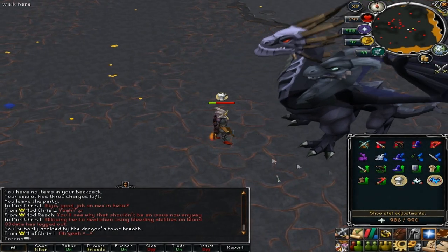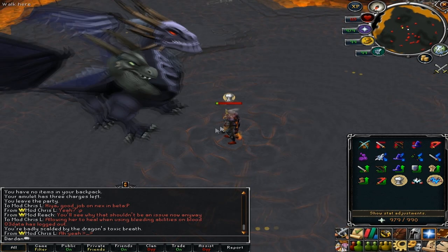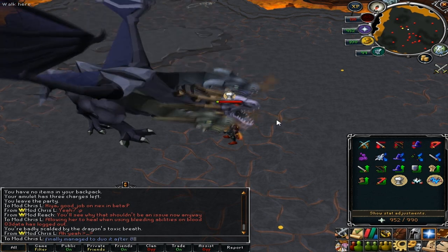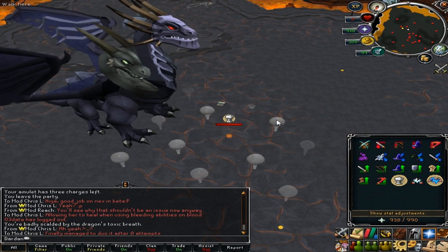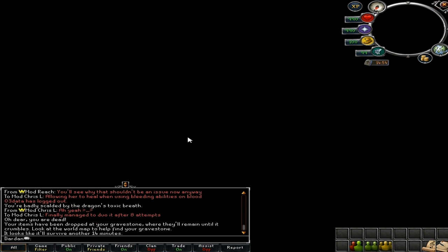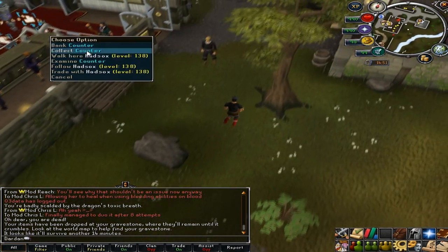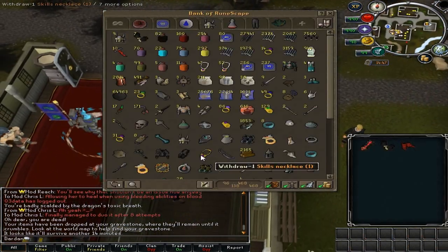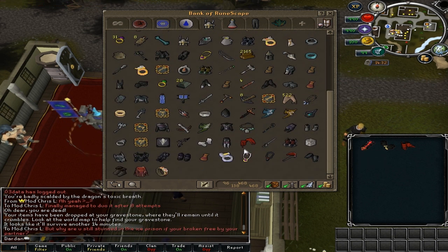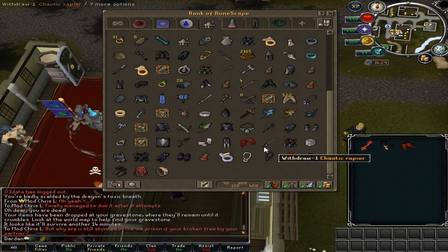Hey guys, it's Darin here and today I will be showing you how the new gravestone interfaces work and how they look. They updated today because players kept losing their stuff in big team fights — if you died and a lot of people also died on the same spot, too many items were being dropped on the ground and basically disappearing. This way I lost over one bill in items, like a divine spirit shield, Tbow, Falador helm, and also three chaotics, which really sucks. If it's not your fault it makes it even worse than losing items to a DC or getting PKed. They finally updated it after player feedback, so that's awesome.